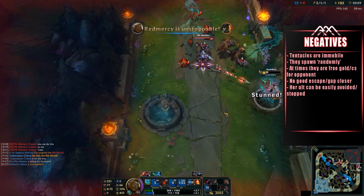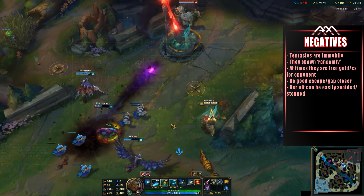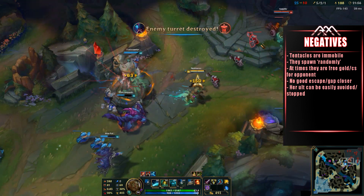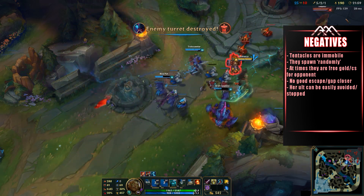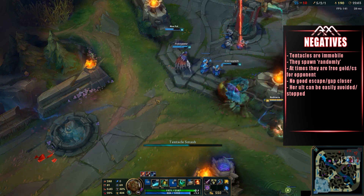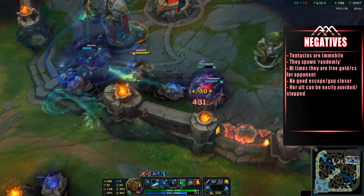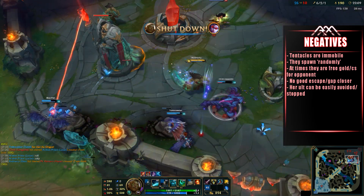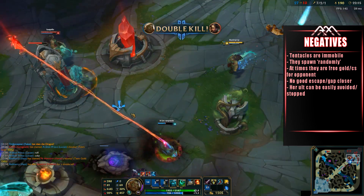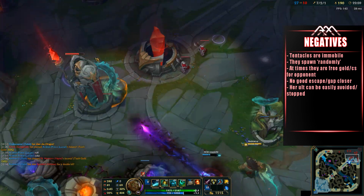The cons of Illaoi are that tentacles are immobile — they do not move from where they spawn — and they spawn somewhat randomly, though you can influence placement roughly. Against a skilled opponent who can dodge them, the tentacles become free CS and gold. She also lacks good escapes or gap closers, and her ultimate can be avoided due to a noticeable channel time from jump to slam. These are not huge cons, but they are definitely there.